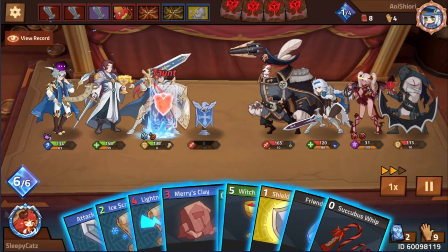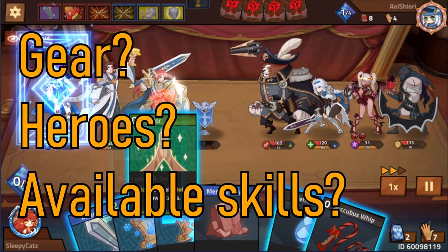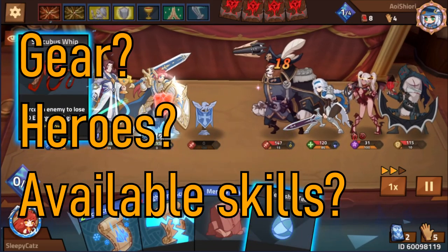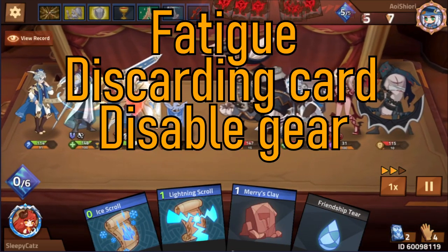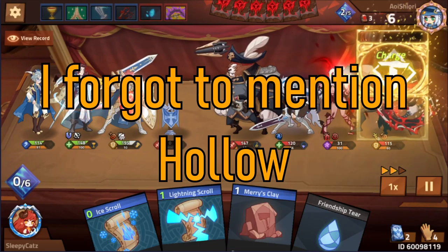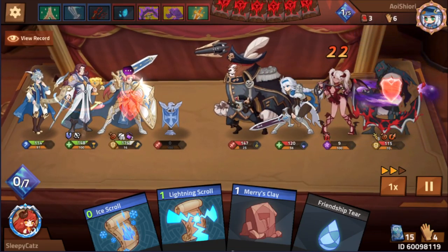All of this requires some judgement on your opponent's team — what gear is available, which heroes are alive, what heroes do you have, and can any of your heroes disable skills like the items mentioned earlier. Fatigue, discarding cards, disabling gears, weakening their damage, or even freezing them. Squire can help excel at stopping your opponent from doing more harm if timed correctly.